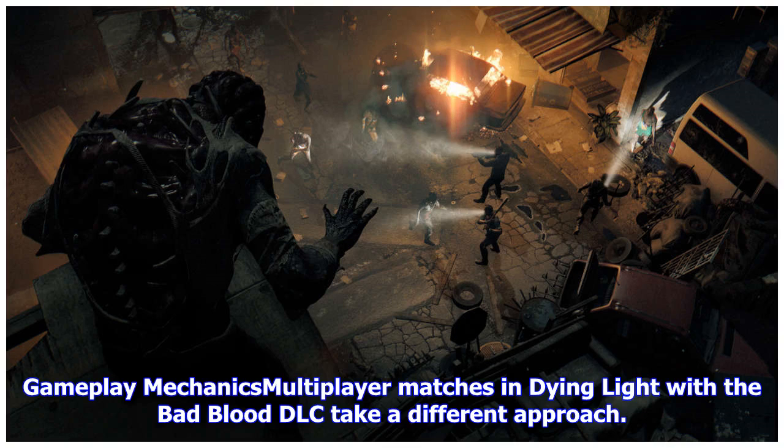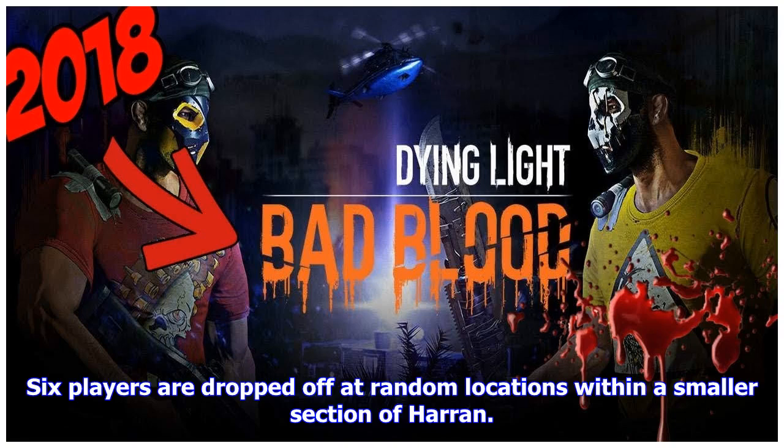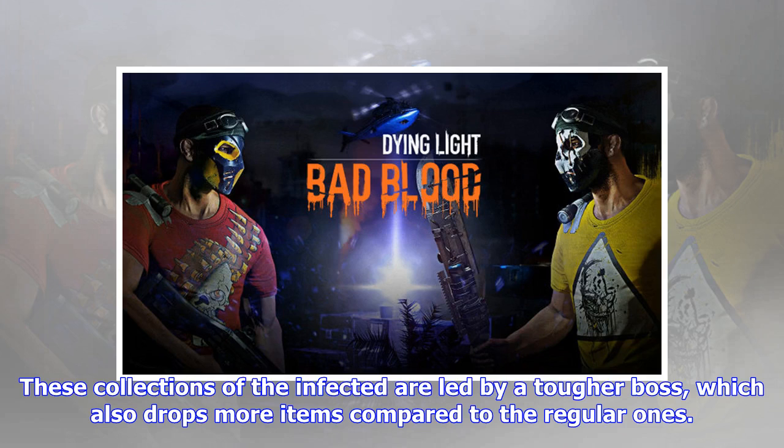Multiplayer matches in Dying Light with the Bad Blood DLC take a different approach. Unlike PUBG or Fortnite wherein hundreds of players are dropped into the game world, Techland keeps its Battle Royale game mode short and sweet. Six players are dropped off at random locations within a smaller section of Heron. The main task of each player is to collect blood samples from zombies, which appear to congregate in groups called hives. These collections of the infected are led by a tougher boss, which also drops more items compared to the regular ones.